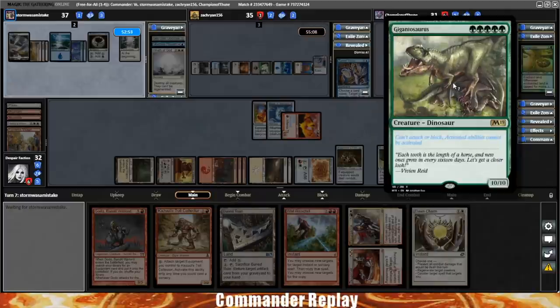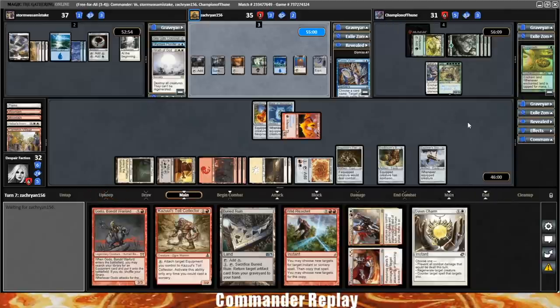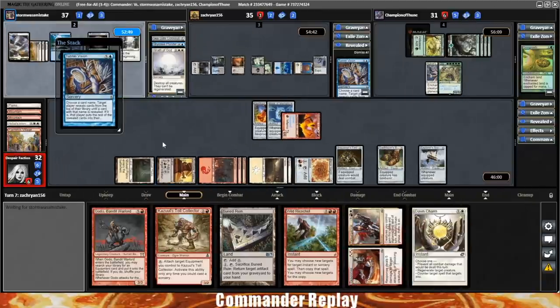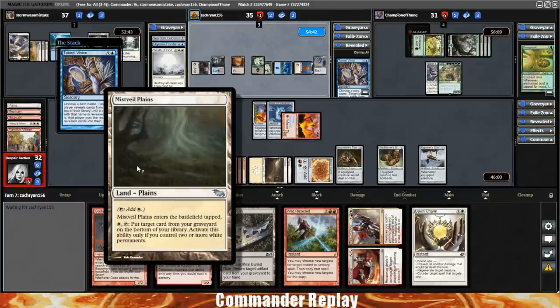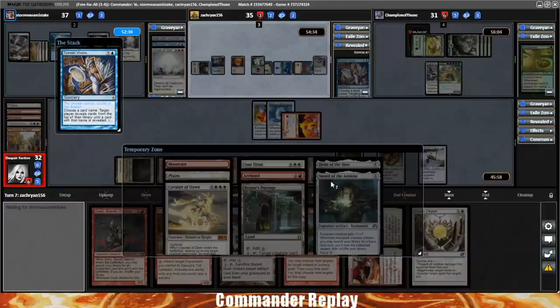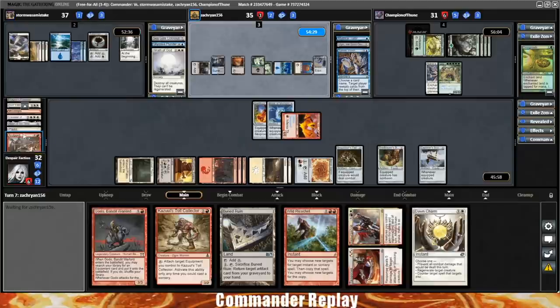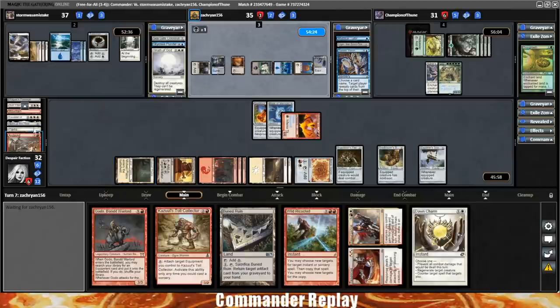Nahiri's Binding on the Gigantosaurus — can't attack, block, or have its activated abilities used, but still a 10/10 that'll cost-reduce Galta to the minimum. Luminarch Ascension into play for opponent. Opponent's going to target us with a Tunnel Vision — I hope this isn't some make-us-lose-the-game nonsense. We do not have two white permanents in play for the Mistvale Plains. Opponent names Sword of the Animist — putting stuff to the graveyard. That's why I wanted to hang on to this Buried Ruin. Arcbond is now in the graveyard — that's part of our combo, means we'd need to recycle it. Helm of the Host in the graveyard means we'll have to get that back with the Buried Ruin.